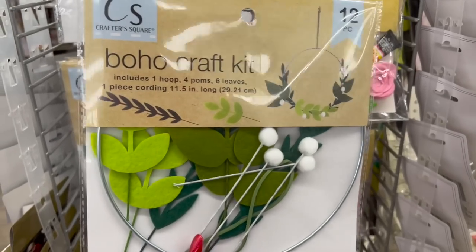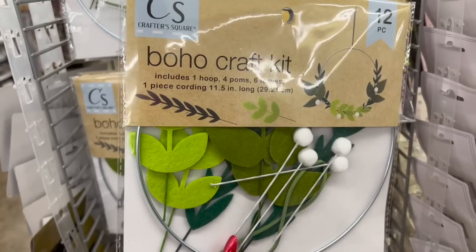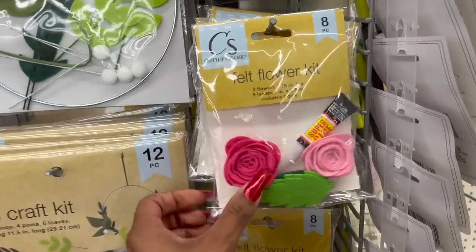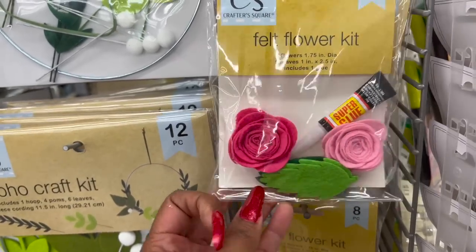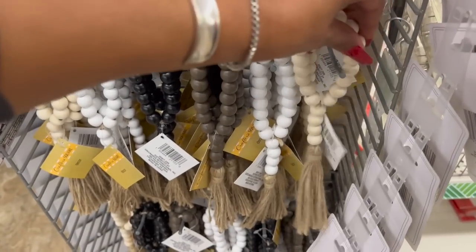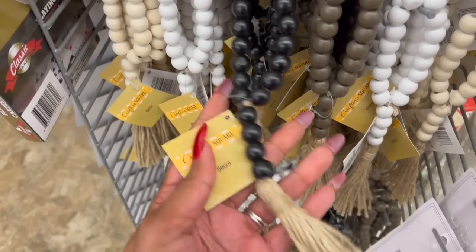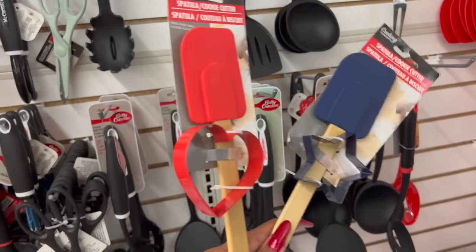These definitely look new — the boho craft kit. You get a hoop, four palms, six leaves, one piece of cording 11.5 inches long — 12 pieces total. That's kind of cute for the kiddos. They also have a felt flower kit — you get two flowers, five leaves, super glue — eight pieces total, in pink and white. Perfect for a tiered tray. There are also little crafter square decor beads in natural, white, brown, and black.